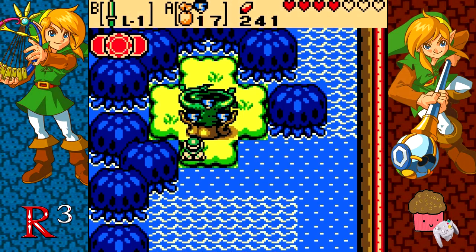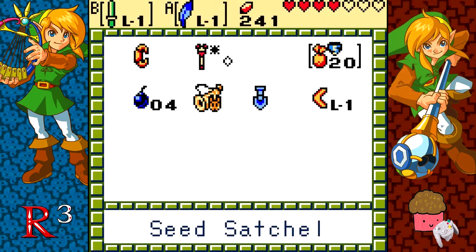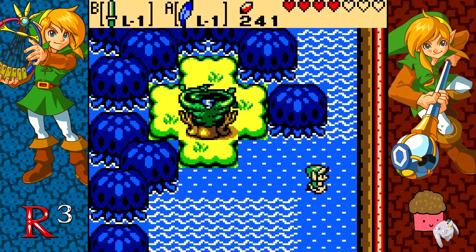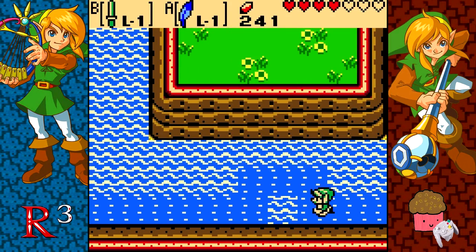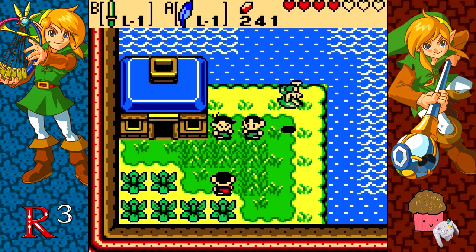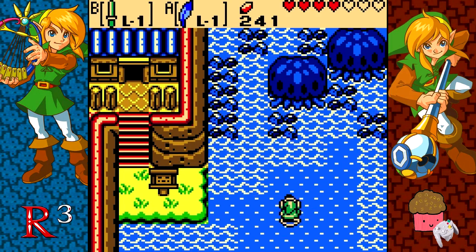Sunken City. Get some more gale seeds that I'll just forget in the future — forget I completely have them. But anyway, that's one of the secrets that you can get once you have the Zora's Flippers. Now we're going to continue over to the way that we were supposed to be going last episode, which is to dive in the Master Swimmer's Secret Patch, which is just over here.